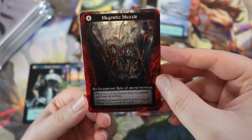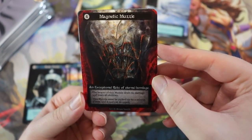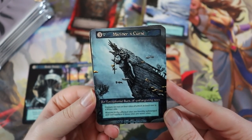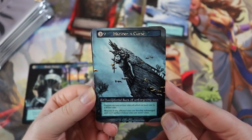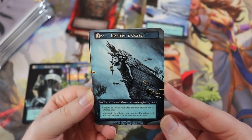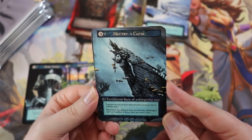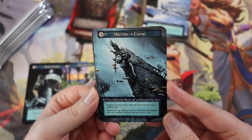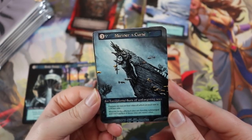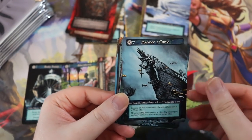Magnetic Muzzle — brutal! An exceptional relic of eternal bondage — the bearer deals no damage and loses all abilities. The muzzle must be picked up by a minion if able and can't be dropped. Mariner's Curse — an exceptional aura: conjure on two or four sites, at least one being a water site. Minions in affected sites are forcibly submerged and can't surface, and those sites become water sites. You play this at the intersection of four sites and your opponent's dudes just drown.